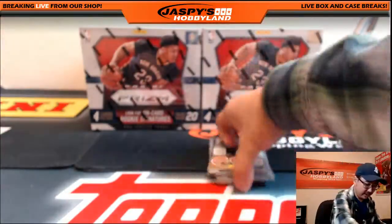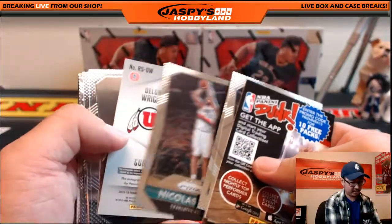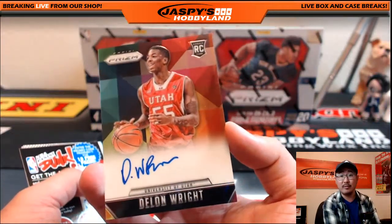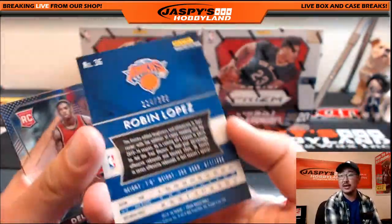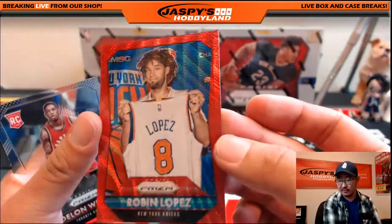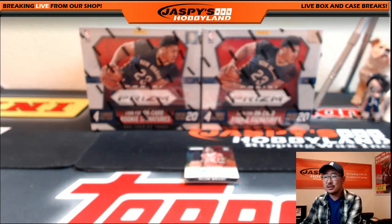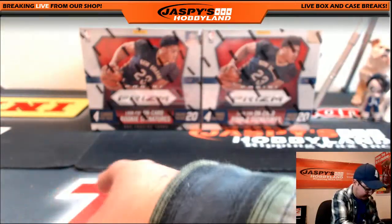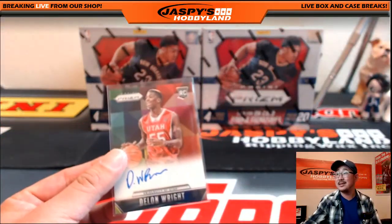The autograph is DeLon Wright — where did he end up, guys? Nets? Robin Lopez, New York Knicks, 114 out of 350 for the Knickerbockers, going out to Glowbug. DeLon Wright — Raptors, nice call Jeremy 33! That'll go out to Shogun with the last team mojo.